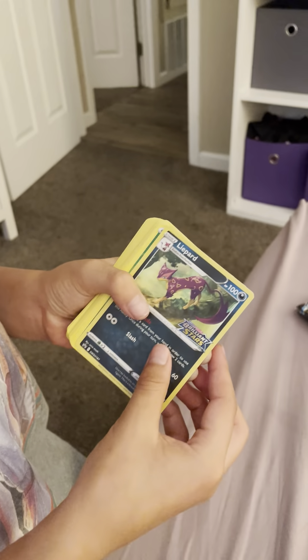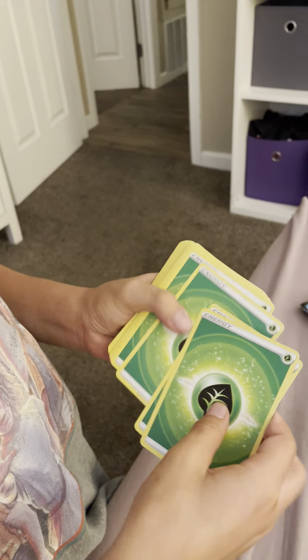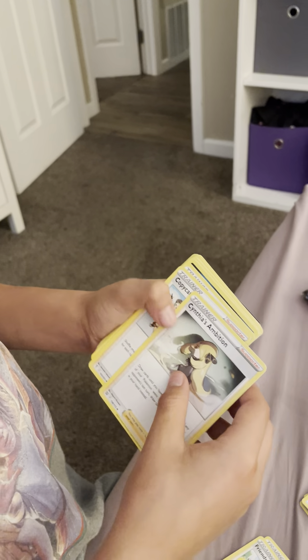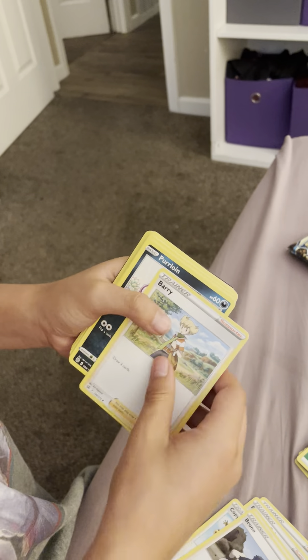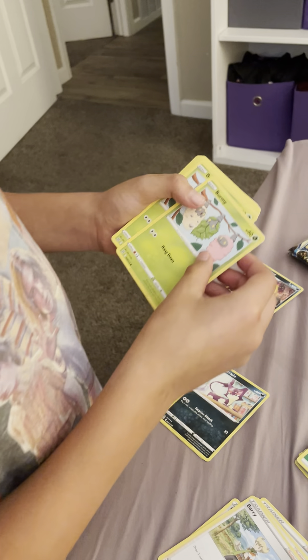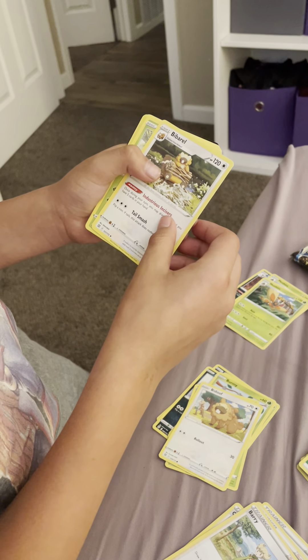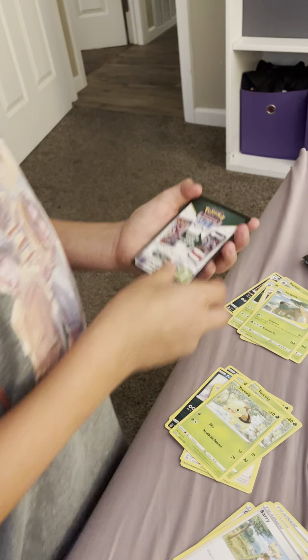It comes with Whirlipede hollow, energy — a lot of green energies. Gloria, Friends in Galar, Cynthia's Ambition, Copycat, Oran Berry, Phanpy, and Leap. And a bit of Bibarel, Turtwig, Turtwig Grotle, and these are the diamonds — two Torterra and a code card.